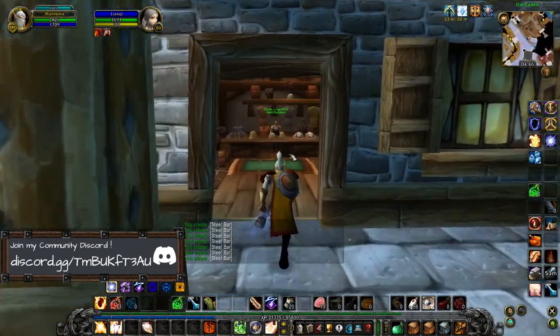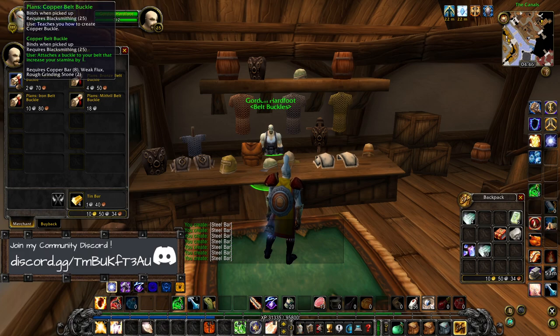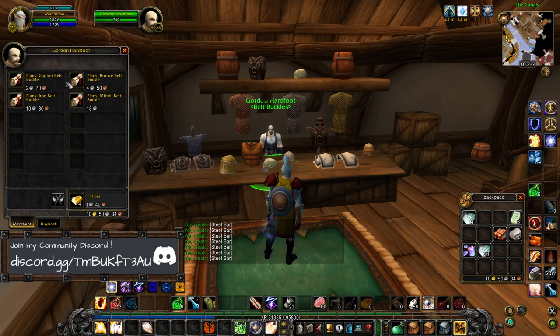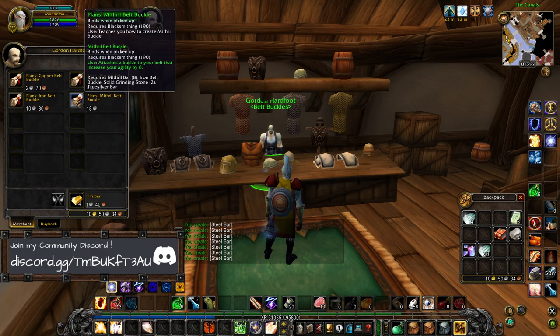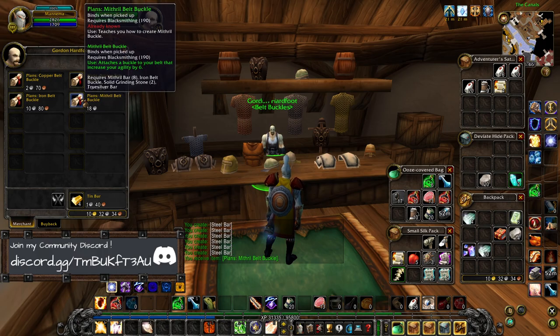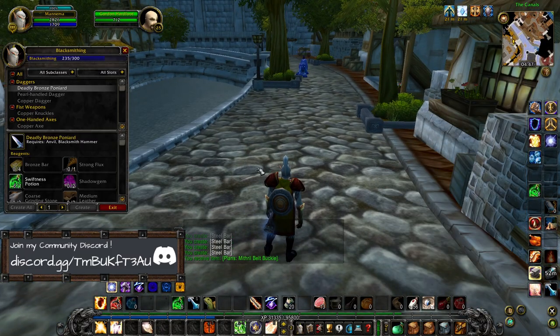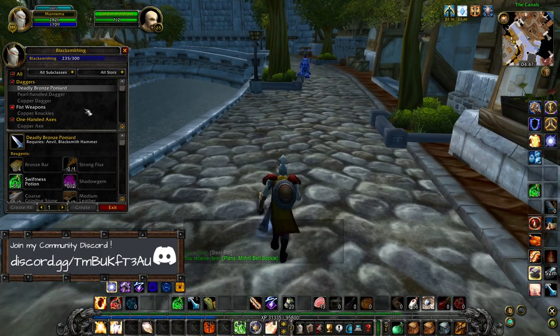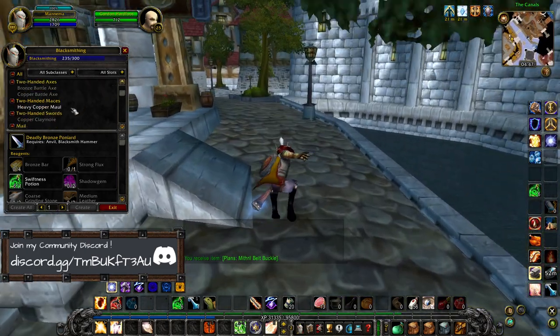There's a new feature in Turtle WoW: belt buckles. You start off at 25 skill points in blacksmithing with a plus one stamina belt buckle, plus two stamina belt buckle at 90, 25 armor penetration with 150, and six agility with 190. There are two more — one with 10 intellect and one with minus one percent chance to be crit for tanks, and one with a seven death value.